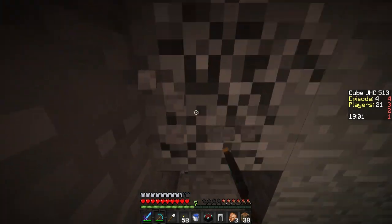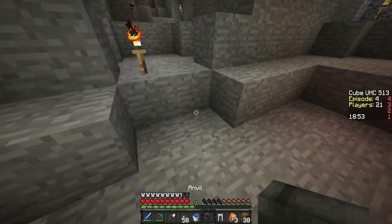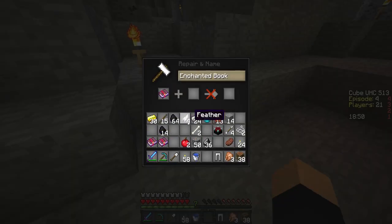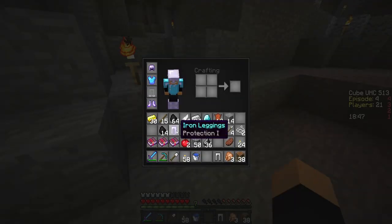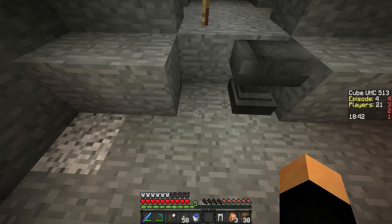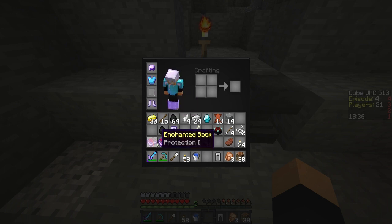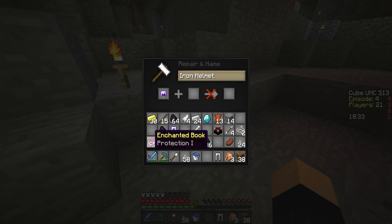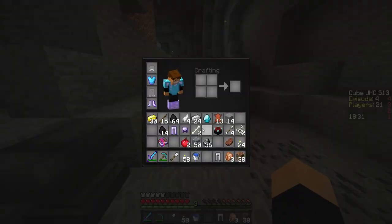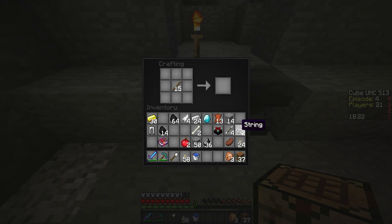I was gonna see if I could get these legs enchanted but it doesn't look like that's gonna happen. Let's just go with it. Okay, let's just do the helmet then — and here we are, cool beans. So we got brought to almost everything besides boots. Let's make these arrows as well since I can at this point.